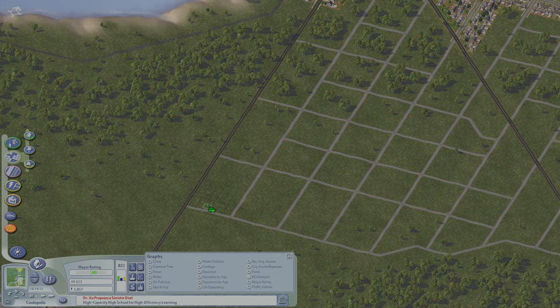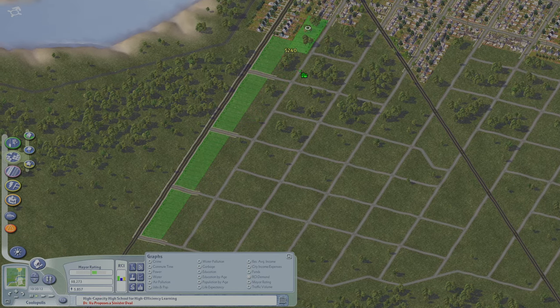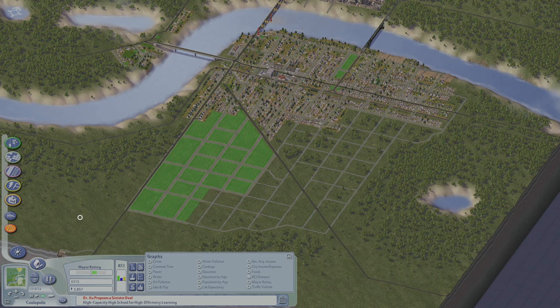With our grid down, it's time to put houses on it. This entire area is going to be filled in with low-density residents. Seems I've run out of money again, so let's just let the simulation run and watch these houses get built.